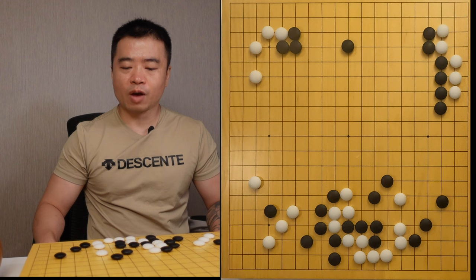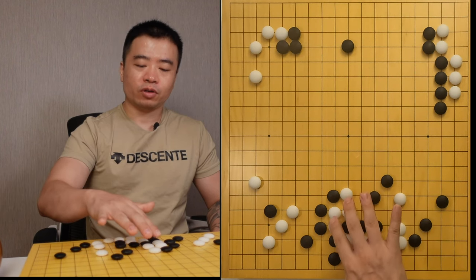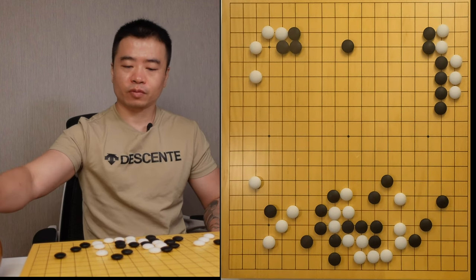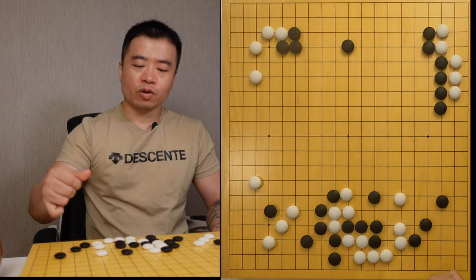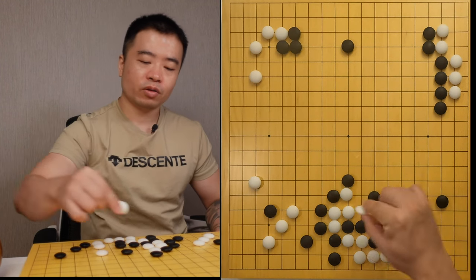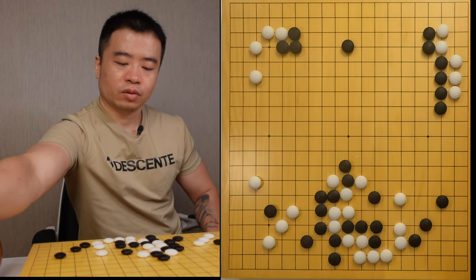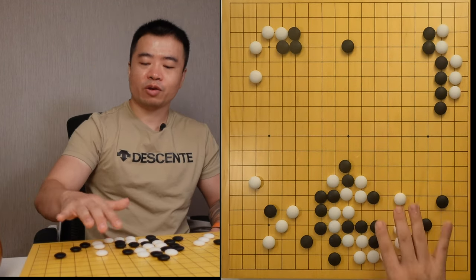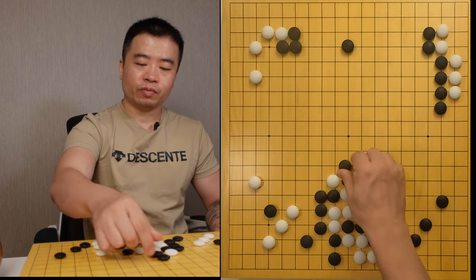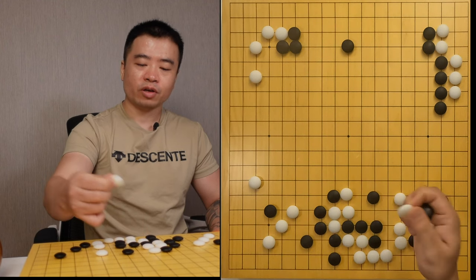This move is actually a trap move. It looks like it's going to attack this group, but it's actually aimed at these four stones. You can see — without this stone, if I try to seal this, I can do the atari. Atari. Then I can escape. The black group is also under attack. But with this stone, the situation is not changed. So I can say this is a trap move.